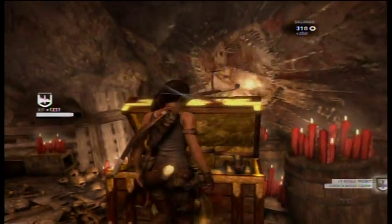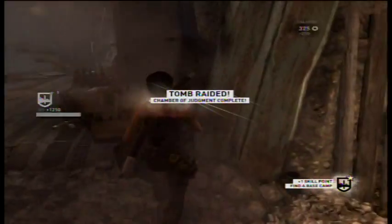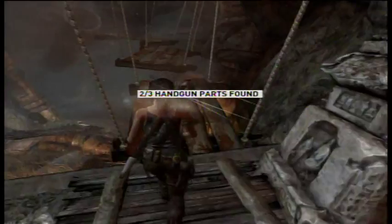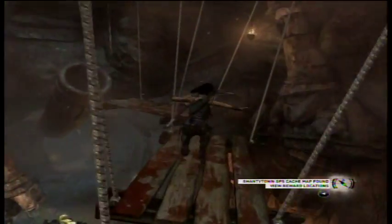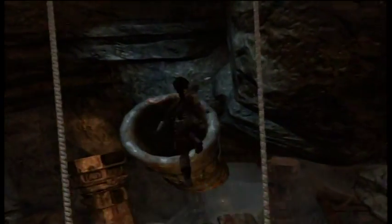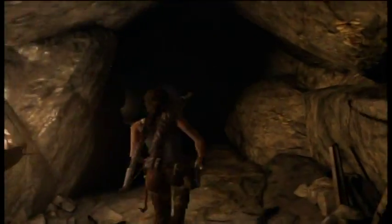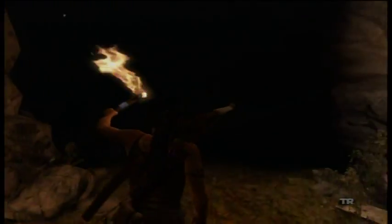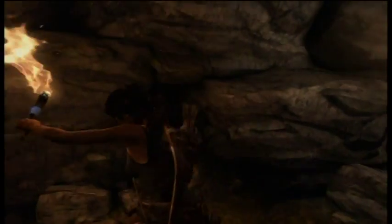Alright, so another tomb raided. Chamber of Justice complete. We get a skill point. Another handgun part - nice. How do we get out of here? Oh, this looks interesting enough. Well, that's easy enough. Yeah, remember there were two ways we could go, and the other way I didn't take - that's probably the way we need to take to get out of here. So let's do that.